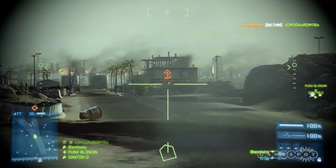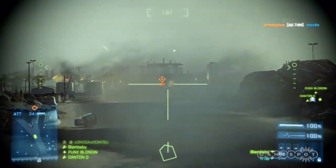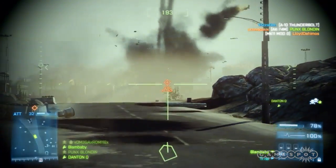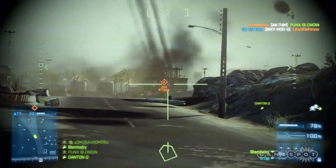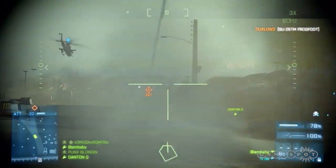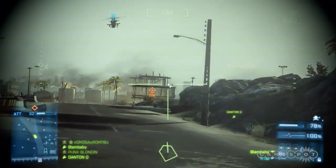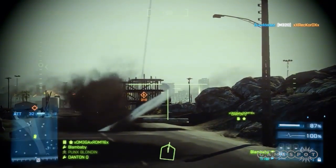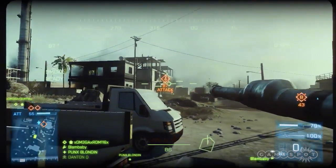I personally haven't unlocked smoke from my assault class yet, but this situation is pretty much what smoke was invented for. Also, the building has anti-tank rocket launchers on them that will need to be suppressed if the defenders are occupying the building. Keep in mind those launchers can be completely destroyed with tank rounds, rockets, or C4, and if defenders are manning them, it's always easier to take them out from the top gun on the tank, not the main gun.